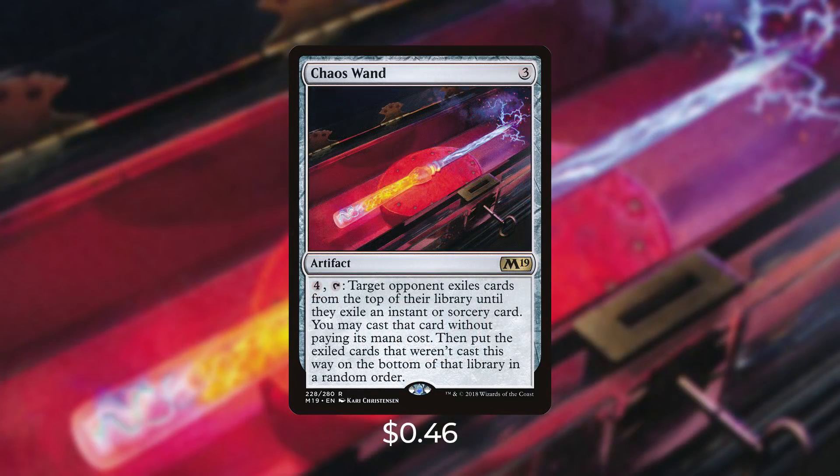Another card I've been really impressed with in testing is Chaos Wand — three colorless for an artifact; pay four and tap it, and target opponent exiles cards from the top of their library until they exile an instant or sorcery card. You may cast that card without paying its mana cost, then put the exiled cards that weren't cast on the bottom of that library in a random order. I've been hosed by this card a few times — it works out really well if an opponent searches for a spell with say a Mystical Tutor; you're able to use the Chaos Wand to get whatever they just put on top of their library and cast it for free. It's a really cheap pickup at only 50 cents.